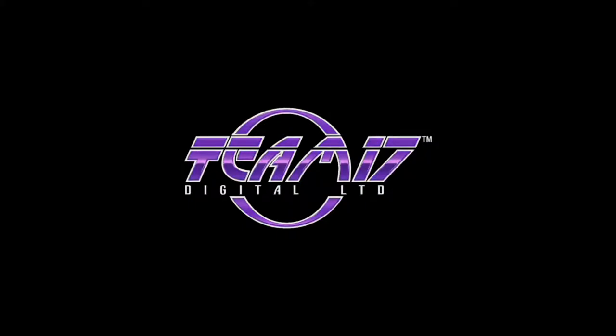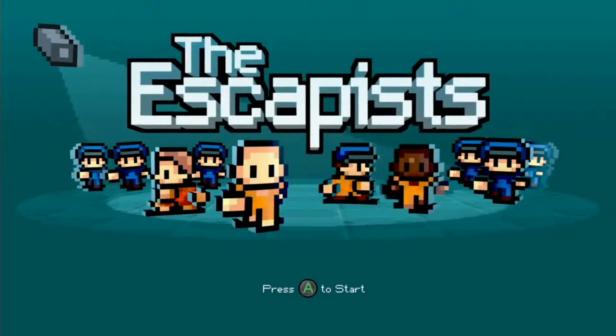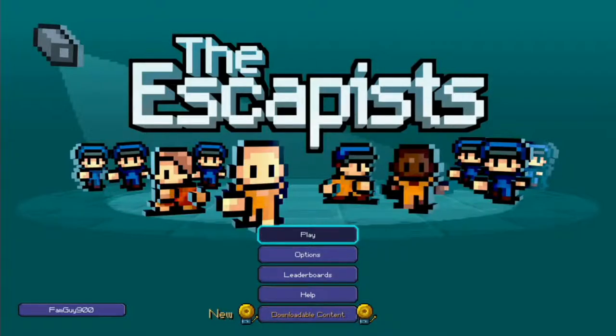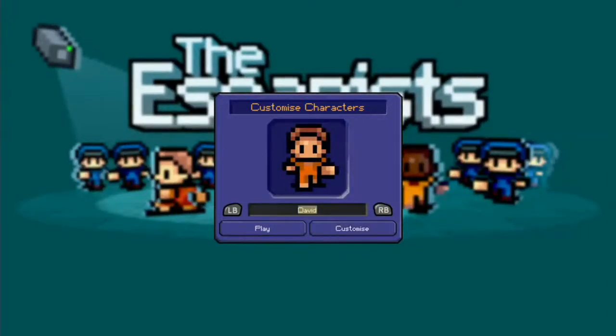Good day everyone and welcome to the first episode of this new series of The Escapist. It's a game with a pixelated style, and it's about taking you as a prisoner and trying to escape the boundaries of different styles of prison. We'll hit play and start a new game on the first prison you can get into, which is Cents Perks.